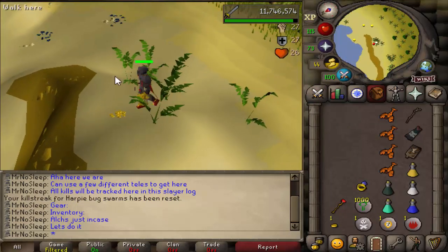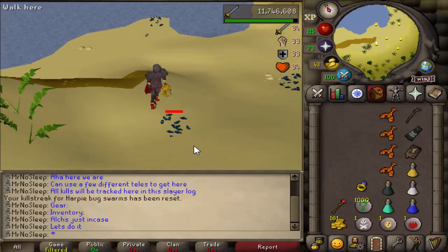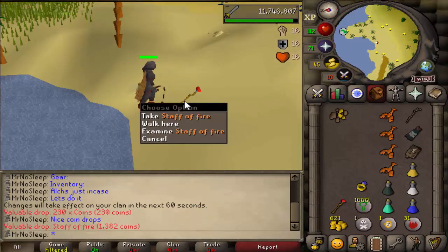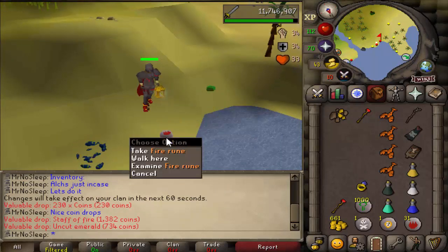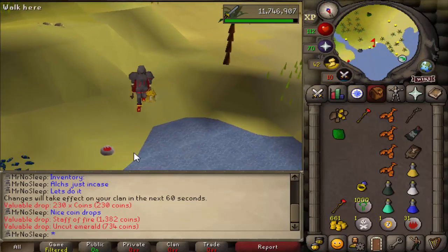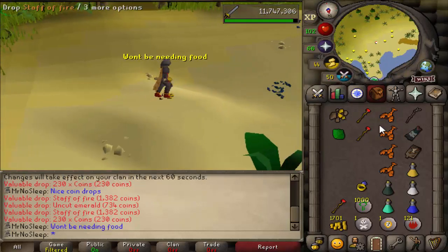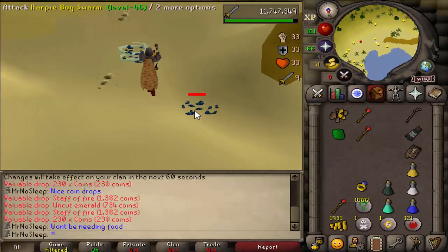Since harpy bug swarms are only 25 HP, the way I killed them was just with a whip and full obsidian. I did also bring a superset, but you really don't need that — it will make your hits higher and give a few more kills per hour, but it's certainly not necessary. Ring of wealth is absolutely necessary though, because you're going to be getting a ton of coin drops. At first I wasn't bringing it and just used the berserker ring, but I quickly realized it was definitely needed.